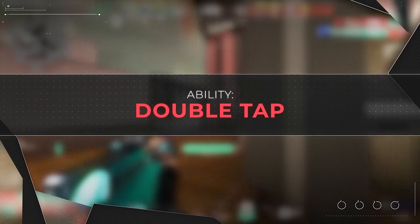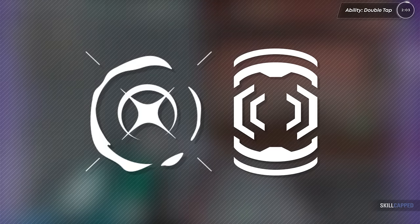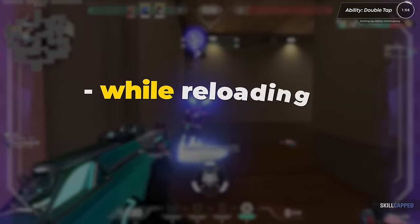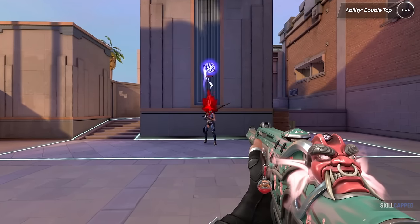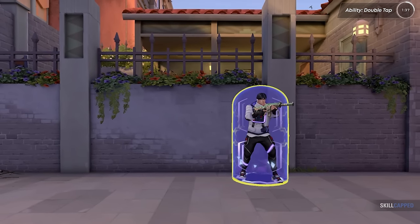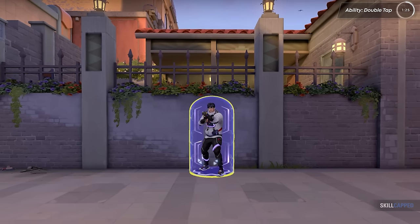Moving on to ISO's signature ability, the Double Tap. Everyone's seen this ability, and people are quite conflicted on its efficacy compared to Reyna's Dismiss. These two abilities might look similar on paper, but in reality they are the furthest thing from each other. You can activate Double Tap at any time without interrupting other actions — you can use it while reloading or using other abilities. After activating, a focus timer starts and you go into a flow state for 15 seconds. Upon killing a player or getting an assist, an orb spawns for two seconds above the enemy's head. Shooting that orb grants the Double Tap Shield, which also gives a 25% increase to reload speed. The shield cannot be broken by fall damage and will completely negate fall damage for ISO.